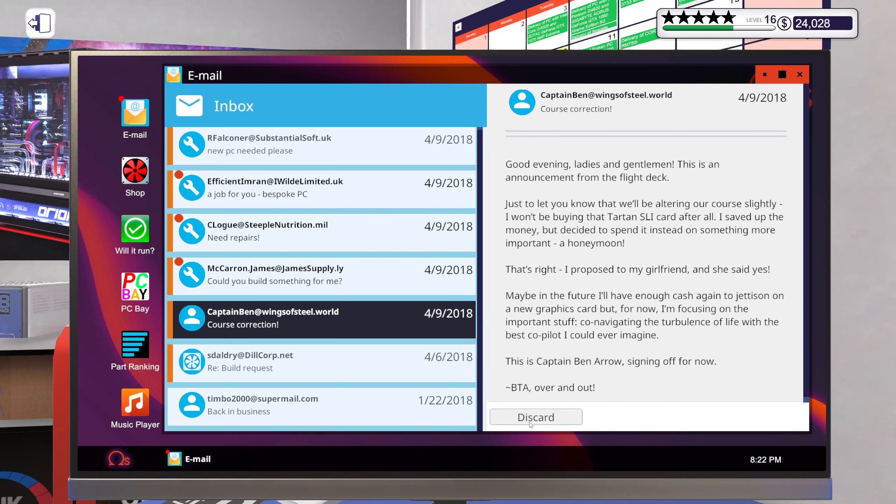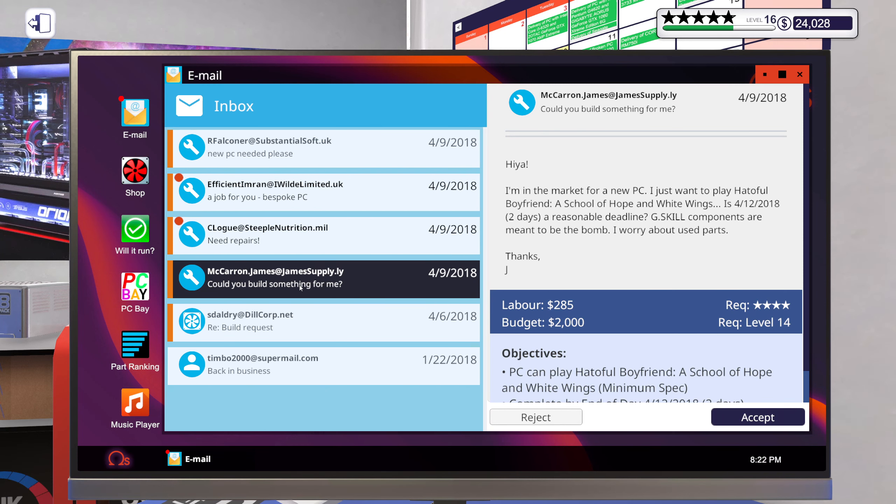Could you build something for me? I'm in the market for a new PC. I just want to play 'A Beautiful Boyfriend: A School of Hope and White Wings'. Two days is a reasonable deadline. GSK components are meant to be the bomb. I worry about used parts. Thanks, Jay. I don't think that is very demanding though.